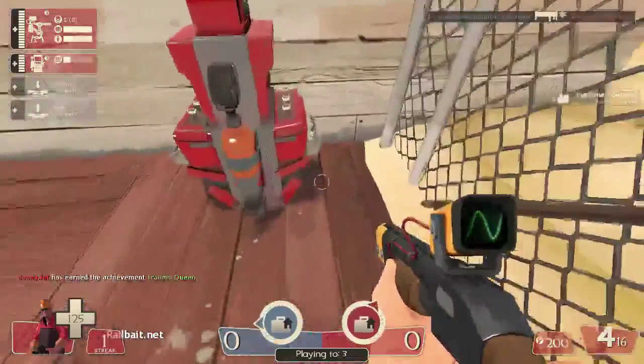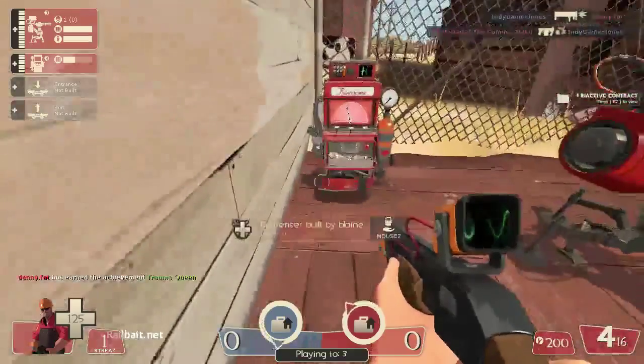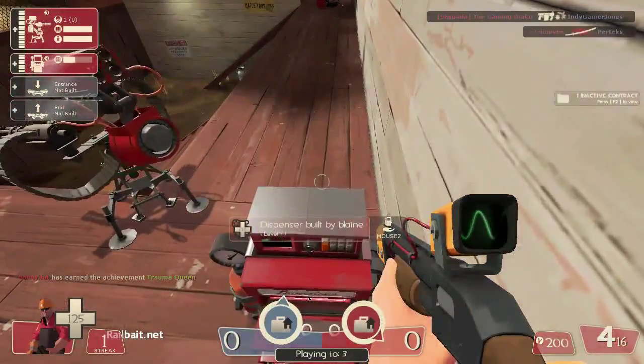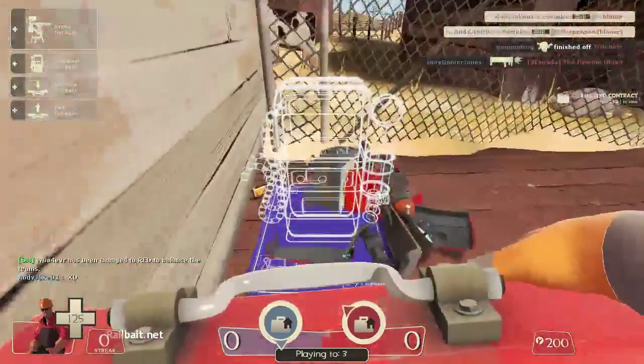I noticed some strange behavior with the dispenser on the red side of 2-4. If you position it slightly away from the fence and up against the wall, when you sit on top and walk backwards, the dispenser continuously heals. You can hear that sort of staticky healing sound.